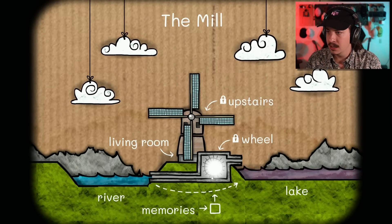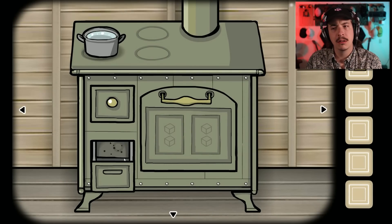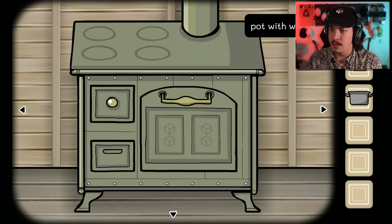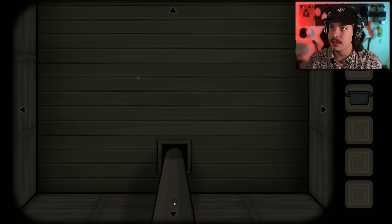And this is the map. Interesting. Memories, river, lake, the mill. Doesn't seem like I have any options for that at the moment. We got a pot with water, so that's cool I guess. And then this giant wheel for the mill.